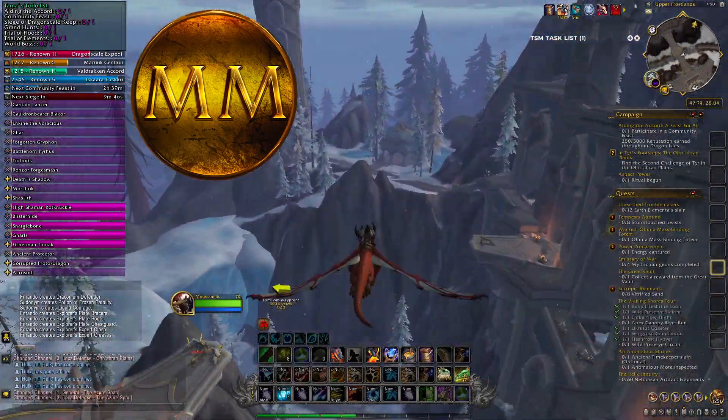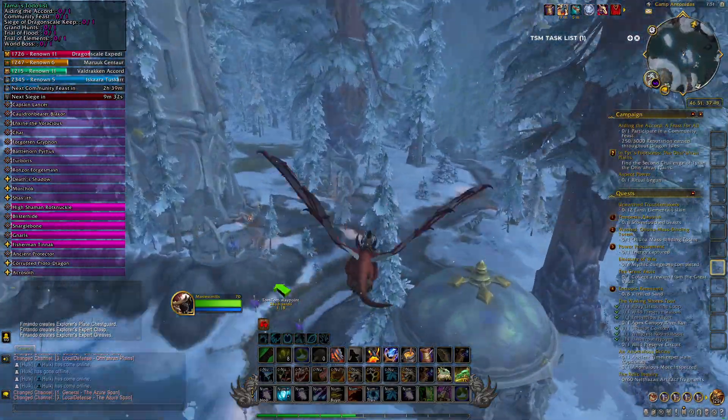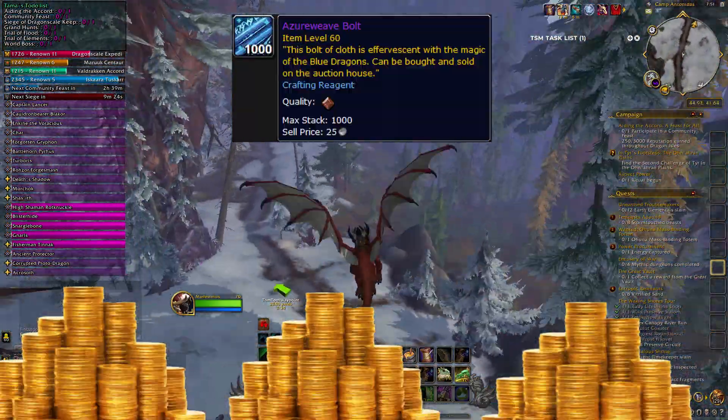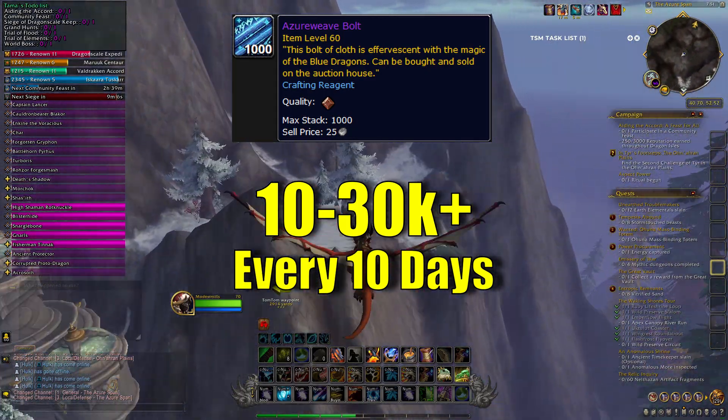So you're looking for a way to set up some lazy weekly gold making with tailoring, and the star of the show is going to be the Azure Weave Bolt. With the proper setup you can make anywhere from 10 to 30k profit every 10 days like clockwork, so let's go.